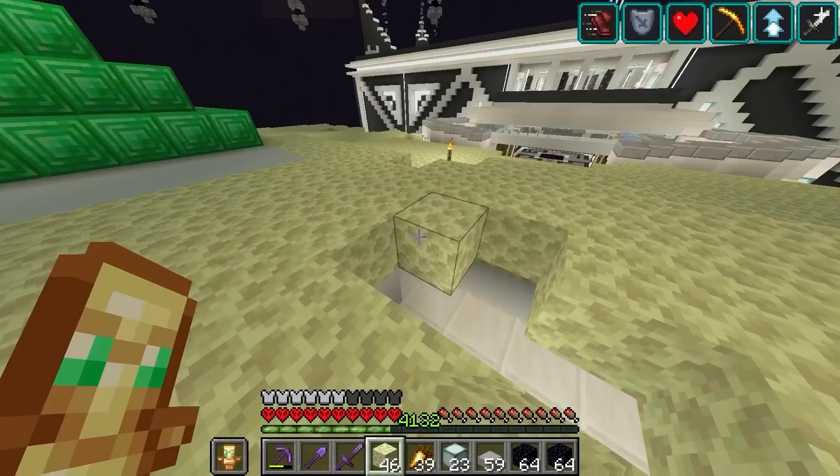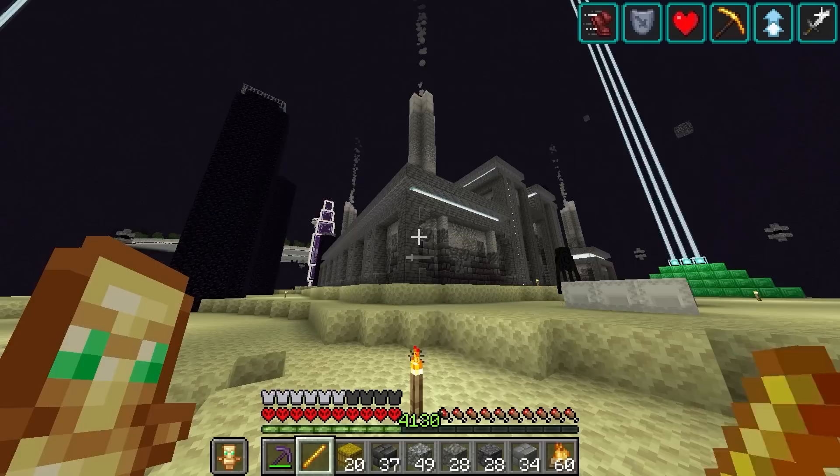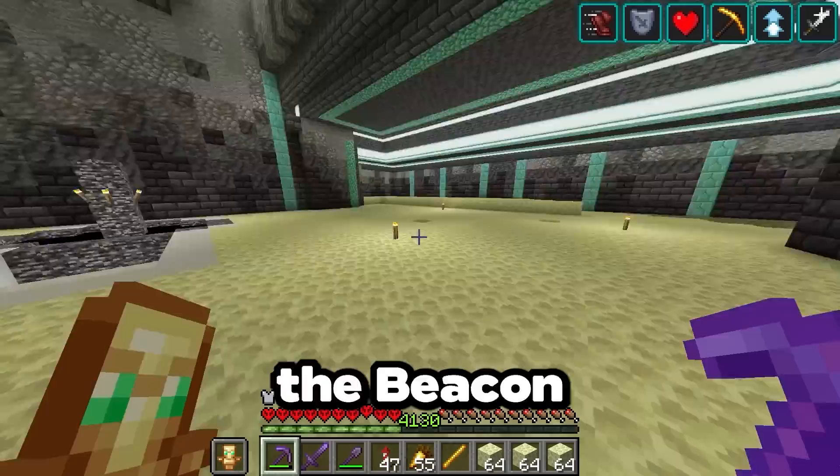Now let's cover up these new holes we just made. I went and got all the materials I would need to expand the factory. Now I can use my totally real magic stick to just automatically expand this building. Boom! And now we'll do the other side — boom! I totally didn't spend 35 minutes building this, but jokes aside, now the factory is way wider, so we have plenty more room to fit the beacon assembly line inside.